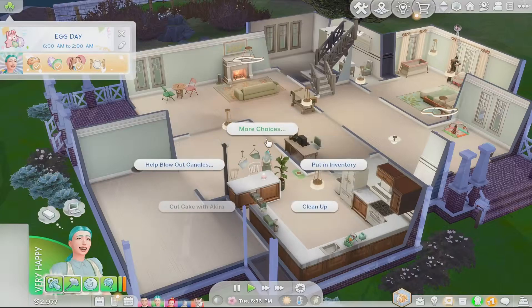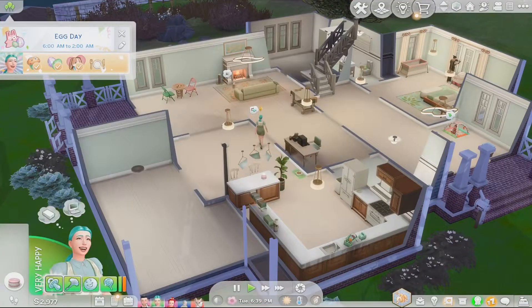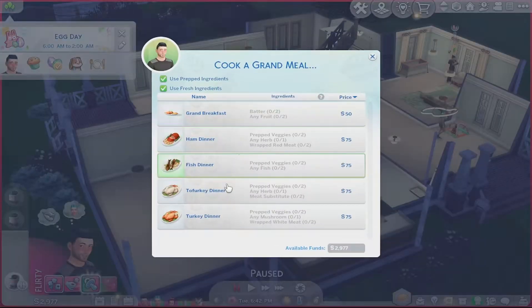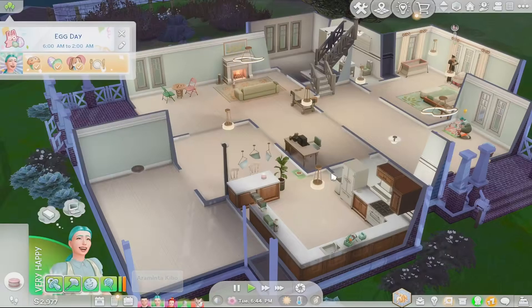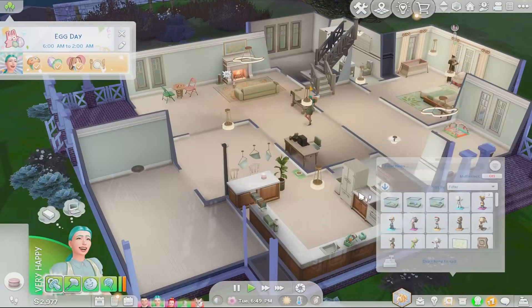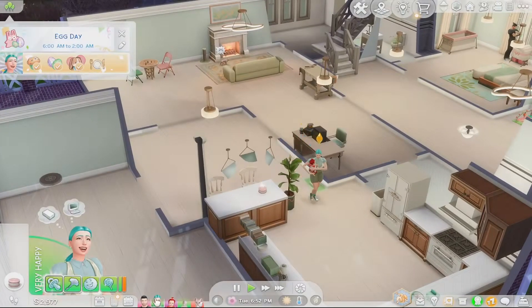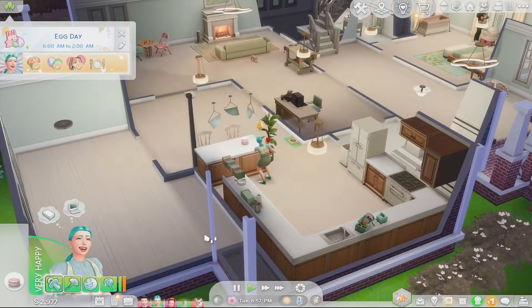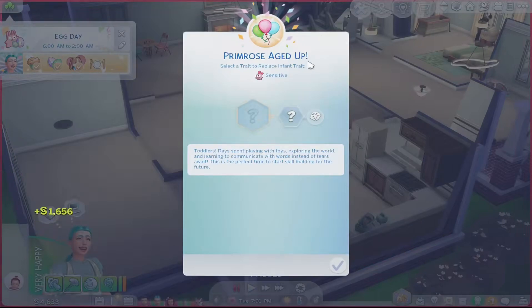I want Akira to do some things for Egg Day. I'm gonna have her help Rosalie blow out the candles, and then I'm going to have Akira come and cook a grand meal - he's gonna do tofurky because Araminta is vegetarian, so I remembered that this time. We need to cook some more substantial meals for our fridge. He is just taking care of the baby - they've got a dirty diaper. We also need to take Cactus to the vet.